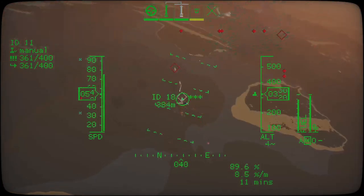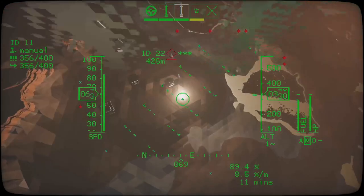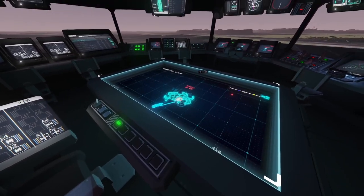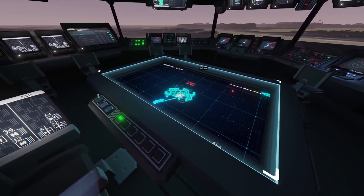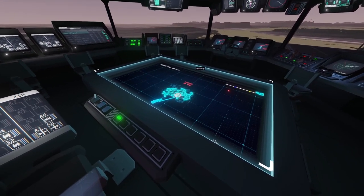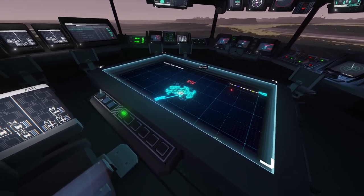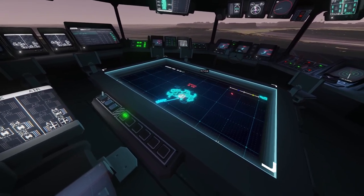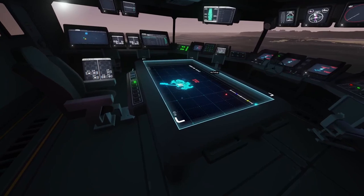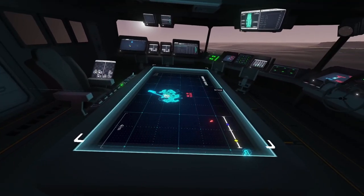You will probably struggle to take out ships with the autocannons, although there is just about enough ammunition in two guns to sink a Needlefish if you're very, very careful. Obviously, if the Needlefish has a Sea Whiz, then you're probably not going to make it, so I would look at some of our other videos for better ways to deal with those.